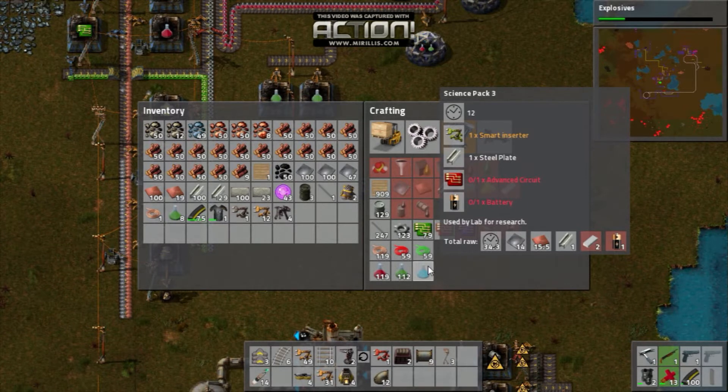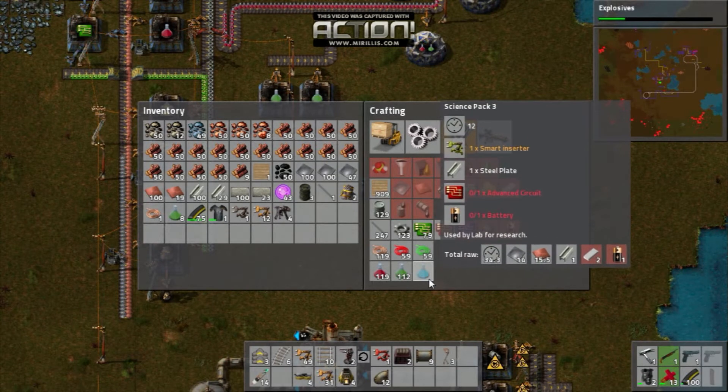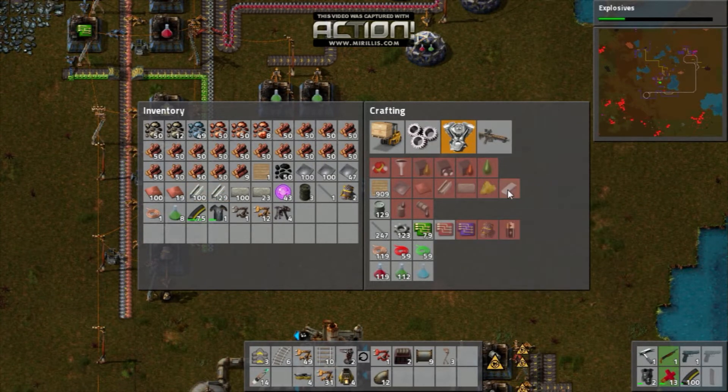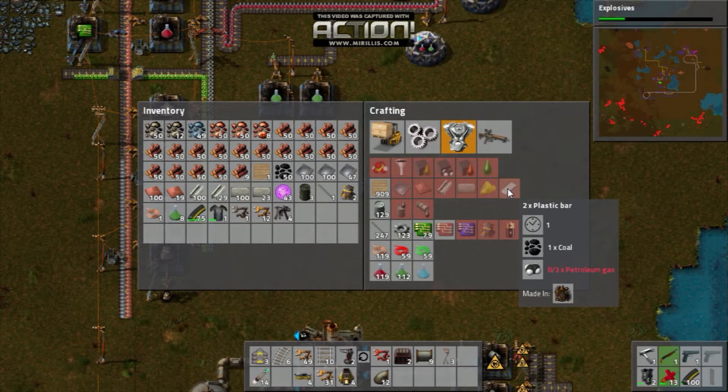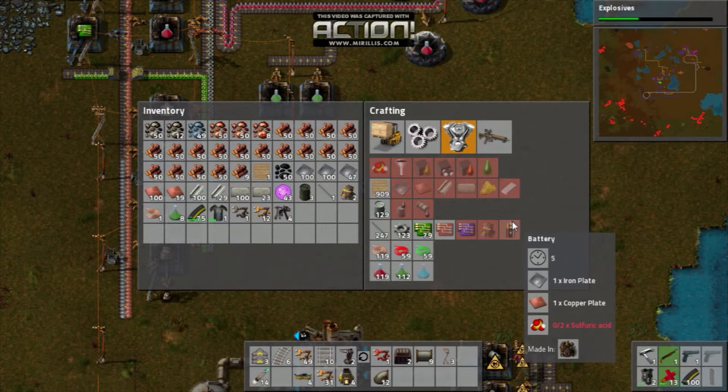Steel plates as well. Plastics — what do plastics require again? It's been a little while since I played. Coal and petroleum gas. And I'm going to need some batteries, which means sulfuric acid.